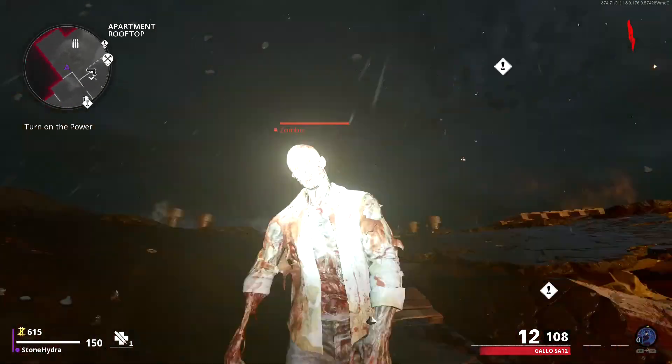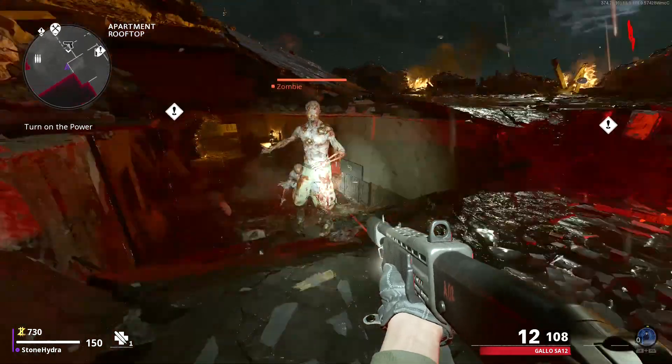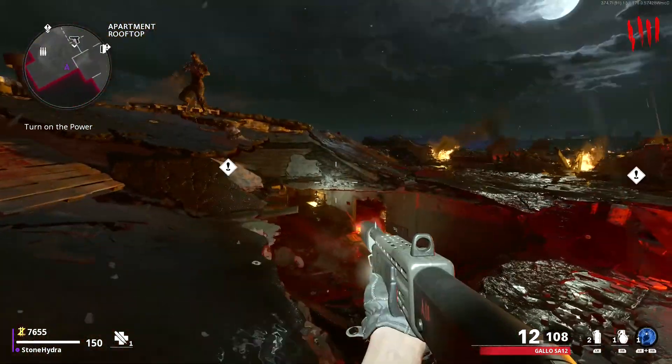I recommend you stay in the starting room until about round 4 and then save the last zombie on that round, so you have enough points to open up all the doors until Pack-a-Punch.